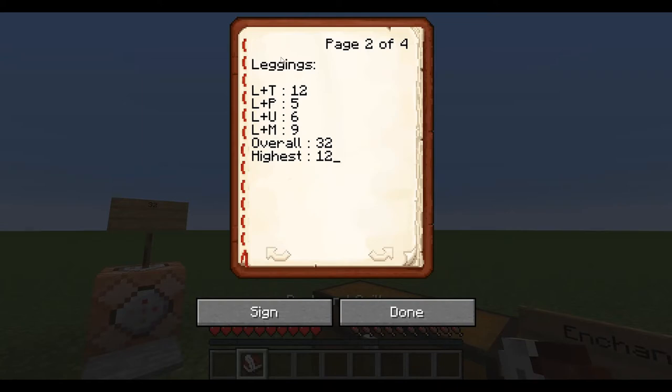For the leggings you need 32 XP overall. The first enchantment you need 12 because thorns is very expensive. Same process: you enchant thorns onto it, enchant protection, combine respiration and aqua affinity, combine unbreaking and mending, and put those on one after another. You get 46 — that's the cheapest way for every single one.